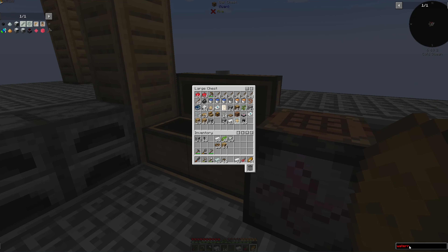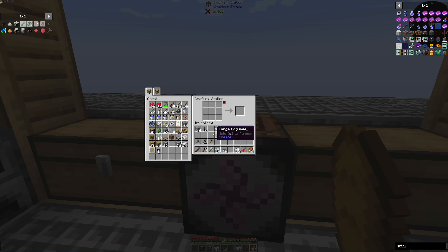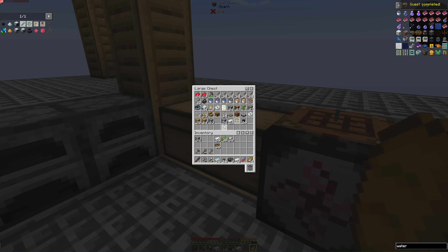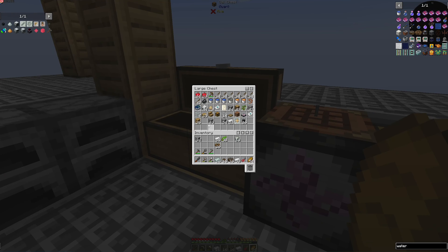Let's take a look at what the recipe is — water wheel, just planks and a shaft. They gave us these shafts in the quest and we'll just take the planks, and that should give us eight. We need 20 of these, so we need a few more planks. We'll make a few more shafts and a little bit more wood.